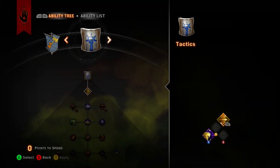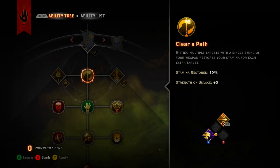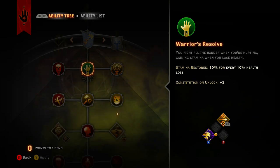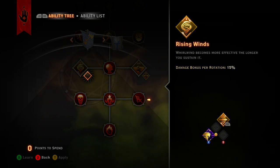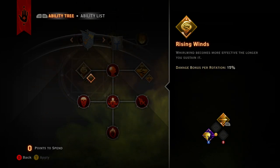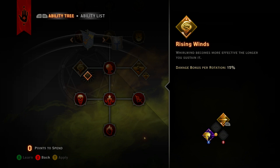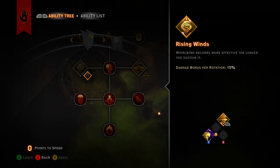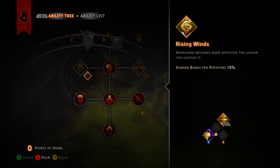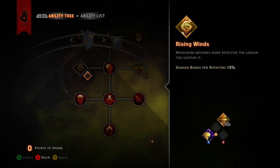This build is going to be about the tanky whirlwind build. We want to get straight down to whirlwind and fully upgrade it so that way you do bonus damage per rotation. The first spin you're going to do 85 percent damage, and then bonus damage per rotation means every complete 180 you do is going to do more and more damage - 15, then 30, then 45, then 50.